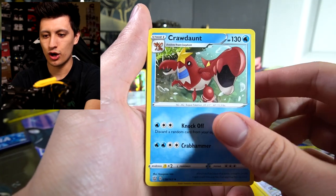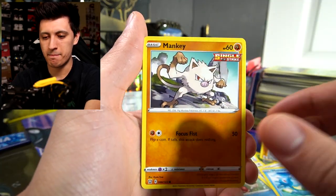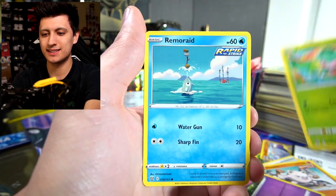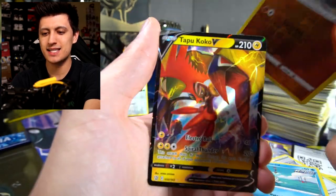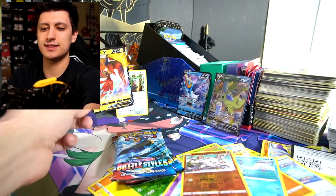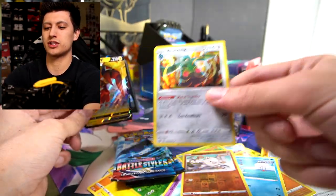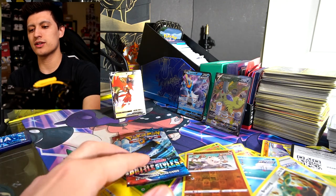First Empoleon pack: Electric Energy, Indeedee, Crawdaunt, Tower of Waters, Horsea, Mankey, Galarian Slowpoke, Fomantis, Remoraid, Mankey reverse, and a Tapu Koko V — really solid pull! That's the best pull so far for the Empoleon team. The Bronzong from Single Strike has definitely lost this competition.